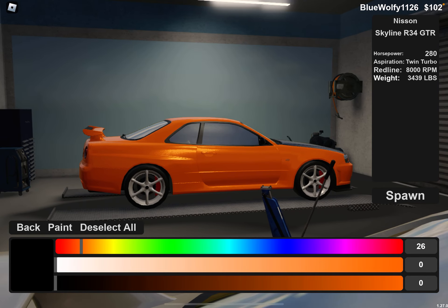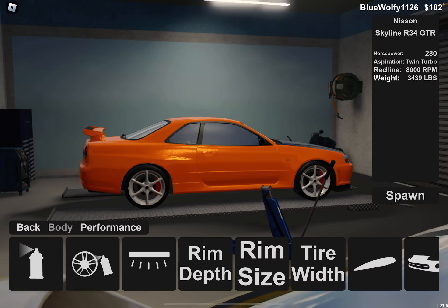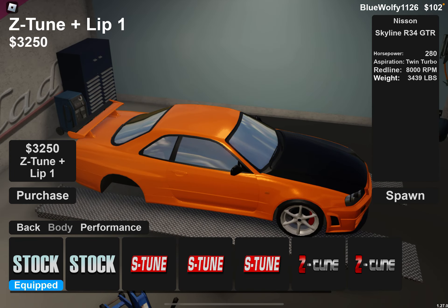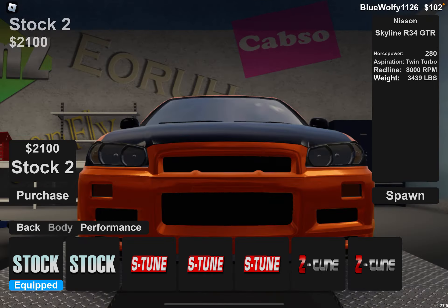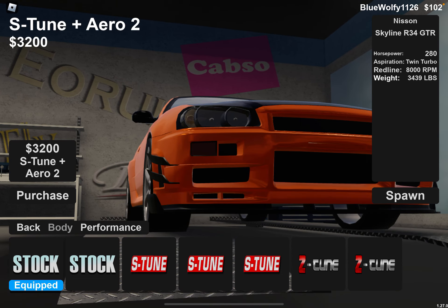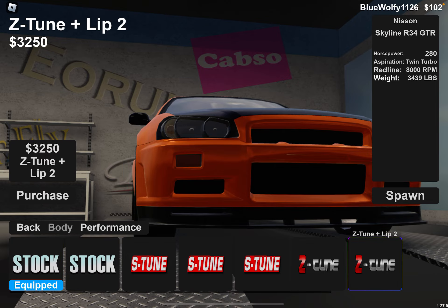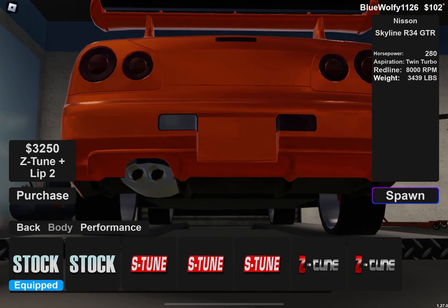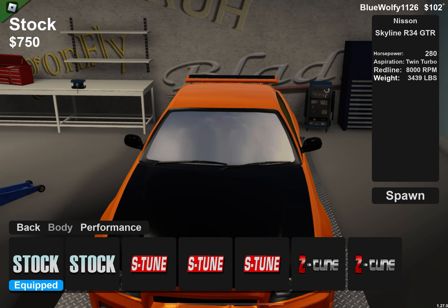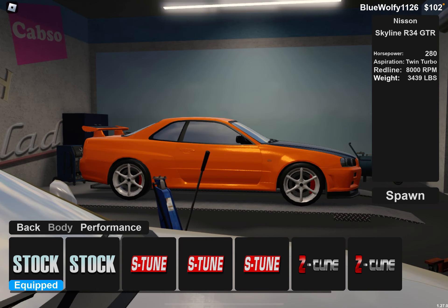All right, so currently the Skyline looks great. Is there a free underglow? I want to put some underglow on it. Oh wait, there are body kits — this game is actually so good! No way, they have Paul Walker's body kit! Let's see... they don't have Paul Walker's Nissan GTR body kit specifically, but that's all right. The stock body kit looks good.